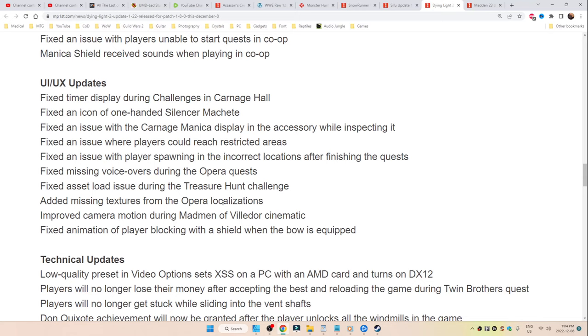UI/UX updates. Fixed a timer displayed during challenges in the Carnage Hall, or an icon of the one-handed silencer machete, or with the Carnage Manica display in the accessory while inspecting it. As well as an issue where players could reach restricted areas — well, I guess they weren't restricted now were they? Or where the player was spawning in incorrect locations after finishing quests.